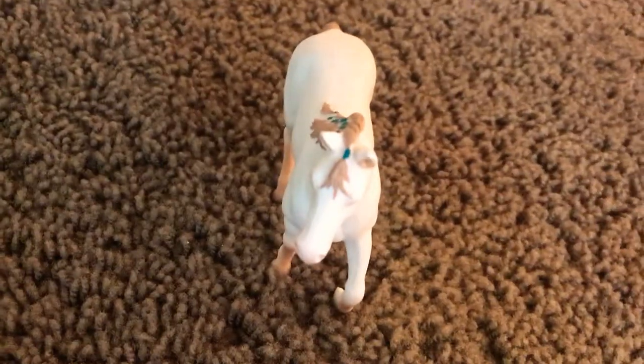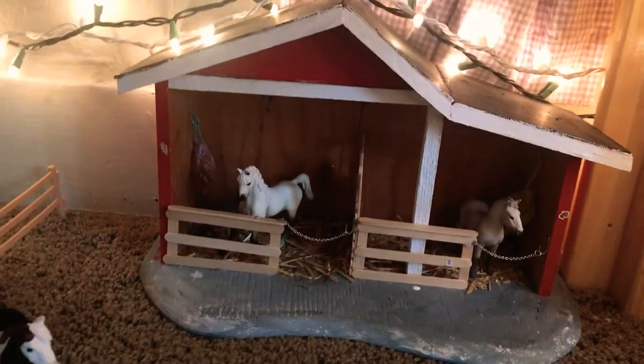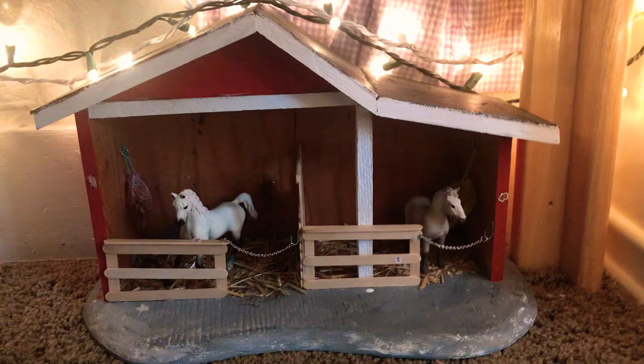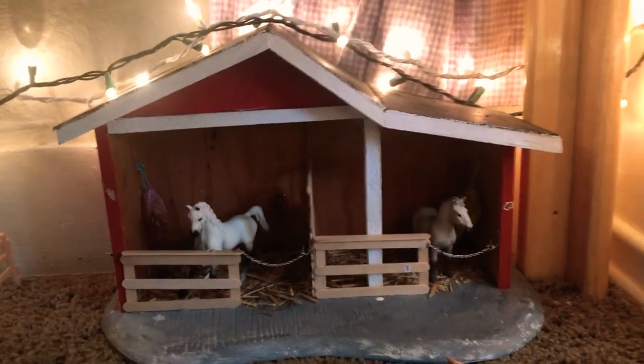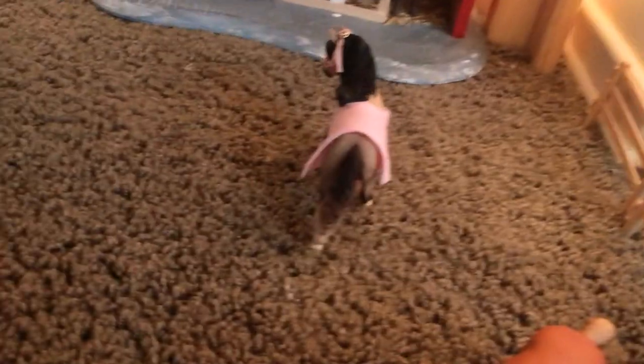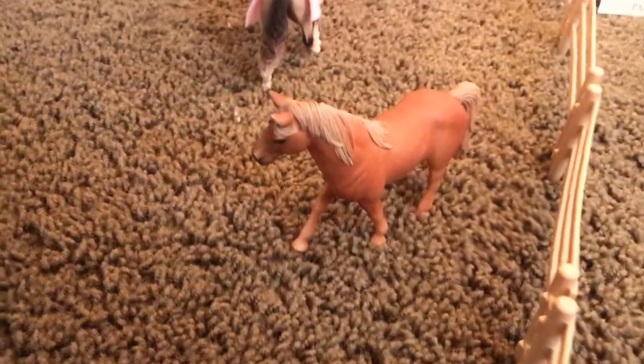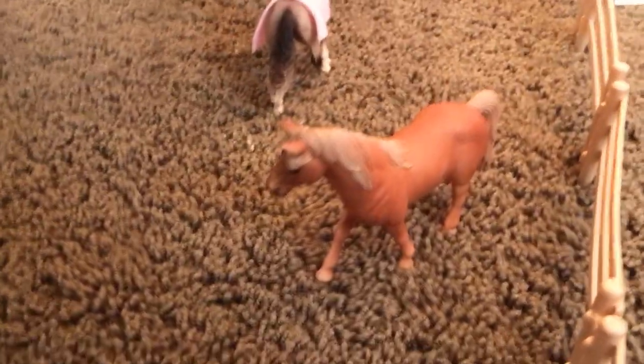I kind of redid the pastures. So here's Paris, my thoroughbred. And this is the mare pasture or foal pasture. Right there is Replica, my Mustang mare. Back there is Snow White, my Arabian. And right there is Mistletoe, my Icelandic. And right there is Odette, my Andalusian. And then right there is my Tennessee Walking Mare.